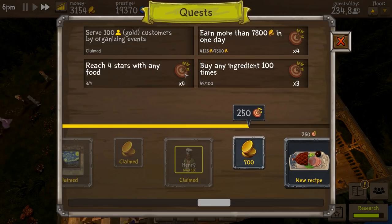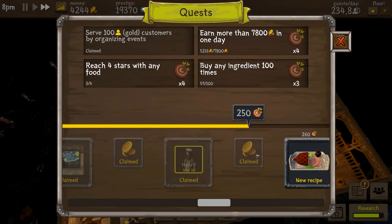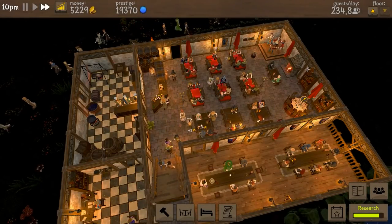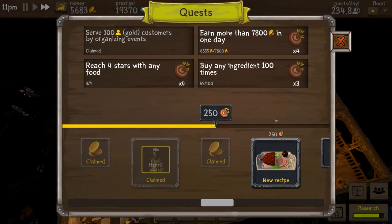Serve 100 gold customers by organising events — sadly it wasn't events but it still ticked over. We're on 5,009 generic units of currency out of the 7,800 required, and it's 8pm, so it's still possible we can get that quest done — unlikely but possible. Let's level up both the leek soup and vegetable soup, which will increase our average prices and the percent chance of attracting different customers. Research-wise we're on 42 out of 50 required for extra guests per day.